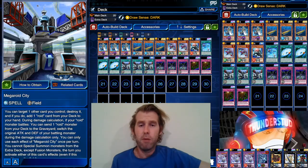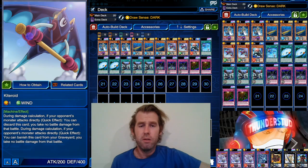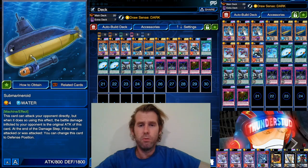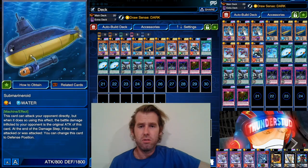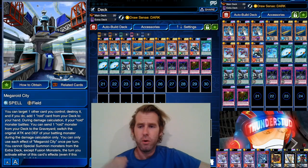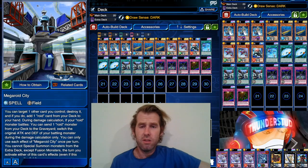Still a very strong deck — probably the best way to run Invoked now that you don't use E-Sabers or Neos. That means Roids get their time to shine. Even with Kiteroid taking up your two slot, it's still super consistent. We're running three Submarine Roid because he's pretty much your win condition outside of your Invoked monsters — he can get some direct attacks going. With Megaroid City he does even more, doing 1800 direct attack, which is significant.